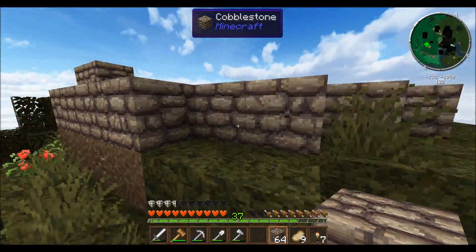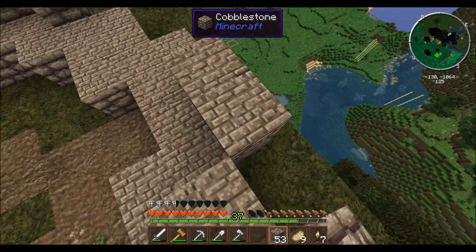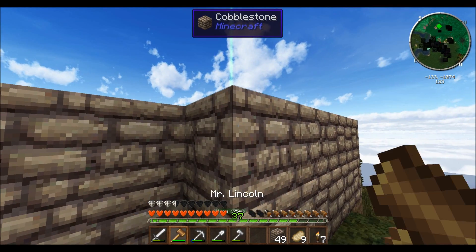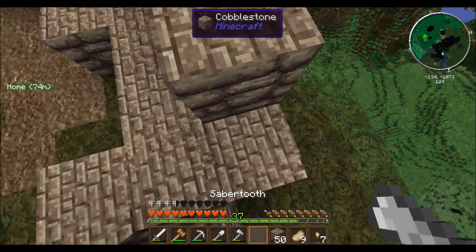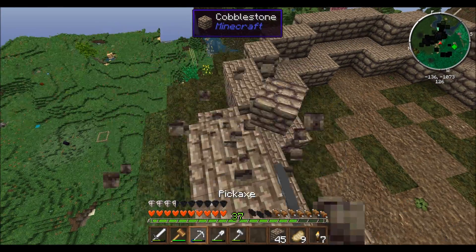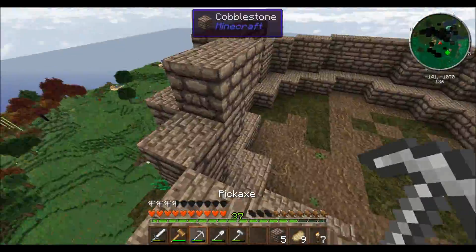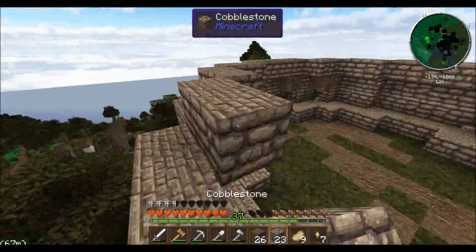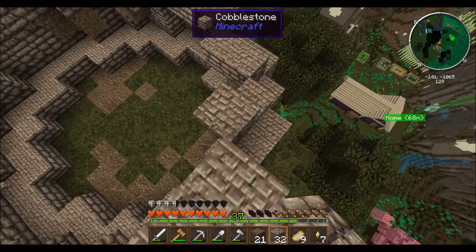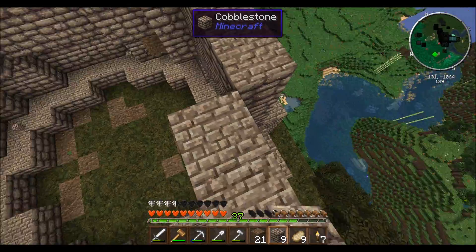Alright, finally got our cobble — now let's finish building this bitch. Looks good, right? Yeah. I think actually we're going to make this one more layer taller — I want this to be pretty tall. I was just going to do two blocks, but I think I'm going to go ahead and give it another layer. Keep misclicking — so annoying.